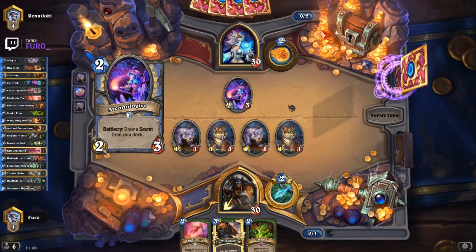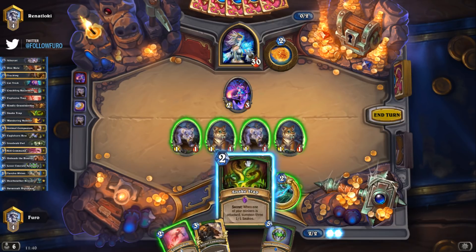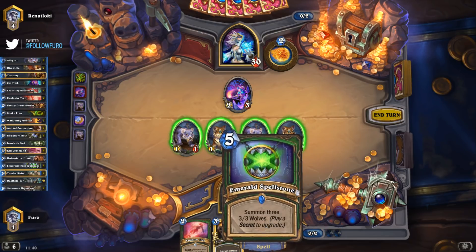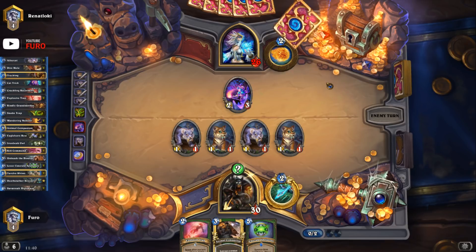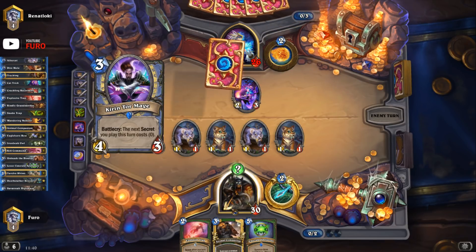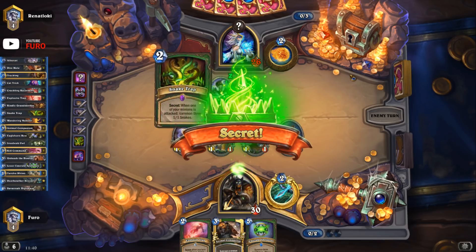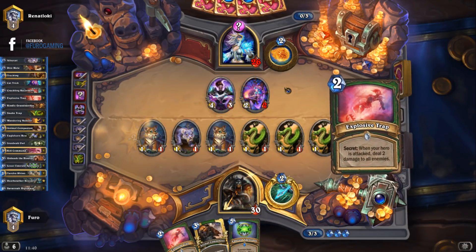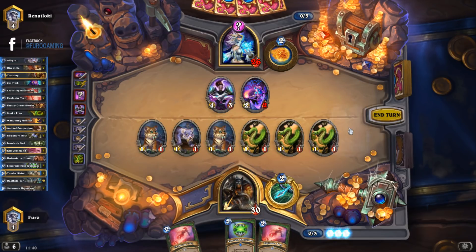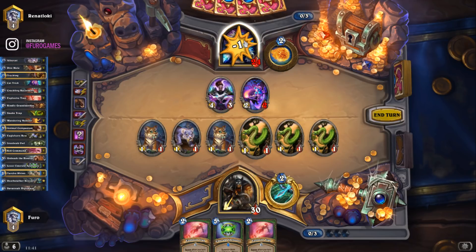There's a secret coming from the Conjurer — even better! With Lesser Emerald Spellstone I'm more interested in dropping a secret so we can play the spellstone on turn four or five with four 3/3s on the board. The secret he got from the Conjurer could be Counterspell, but that's fine. I'm playing Animal Companion — we could give him Explosive Trap. We go Animal Companion and hope for the best. It gets countered unfortunately. We still go face, that's six to the face — it would have been twelve with Leokk.